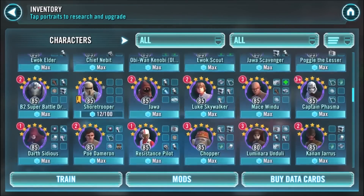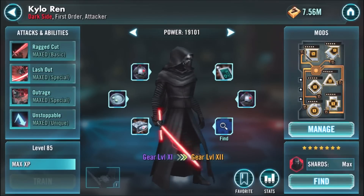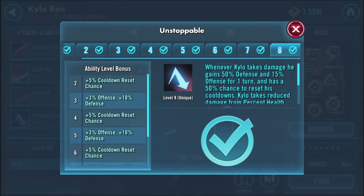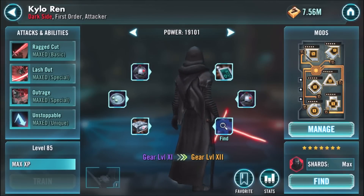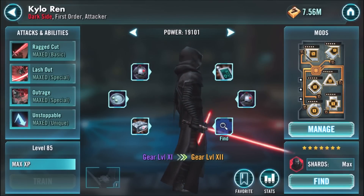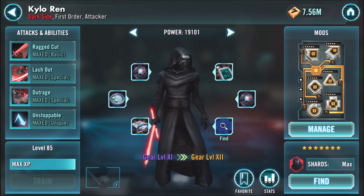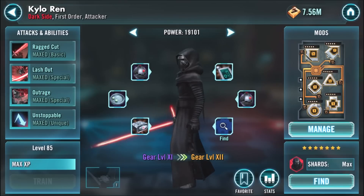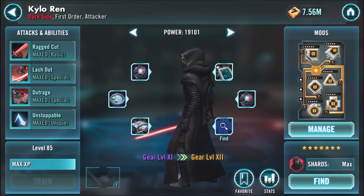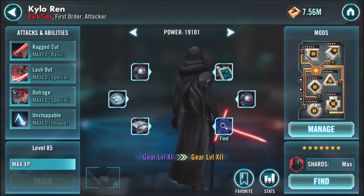Next is Kylo Ren. He's also fairly easy to farm compared to most of these characters. His Unstoppable ability is amazing, and for the longest time people were using him in the first round of the AAT tank raid. Recently there was a bug fix, so that's not working as well as before. But he's amazing — I use him on my squad arena team. He can stun, he can get back protection, and he applies negative status effects. He is very good.